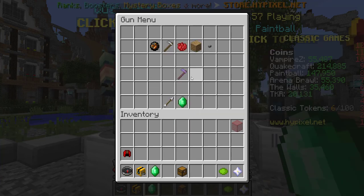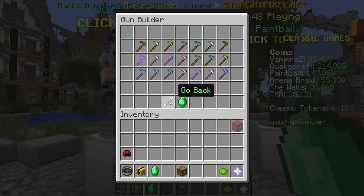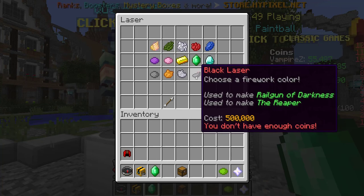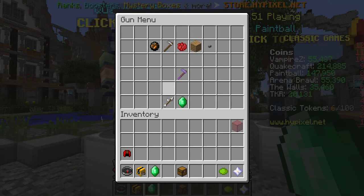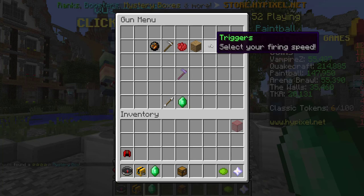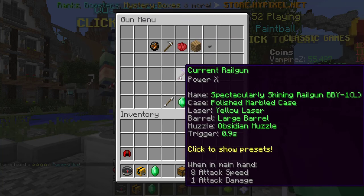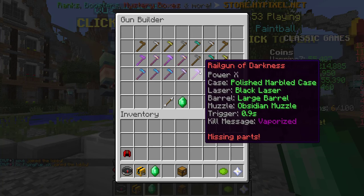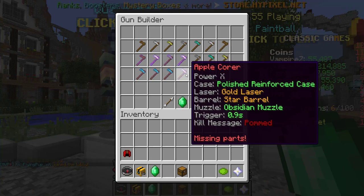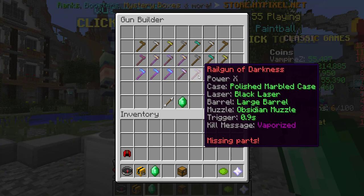I'm aiming to get the Railgun of Darkness, so all I need is the black laser. I only have a yellow one right now, and the black laser is 500,000, so that's going to be the most expensive on my list. I could also probably go for the Apple Core, because those are the two that use the 0.9 second speed. Whenever you get that certain set of stats, it'll have a special kill message — Apple Core says 'palmed,' Railgun of Darkness says 'vaporized,' which I like a lot better, so that's what I'm aiming to get.